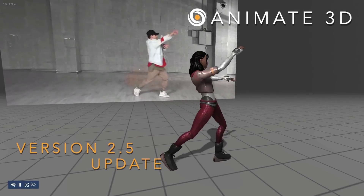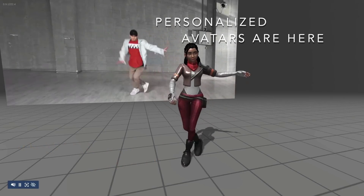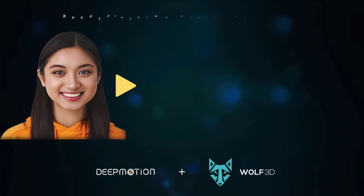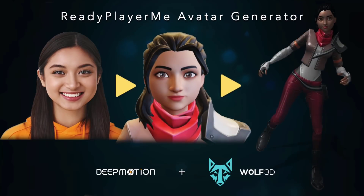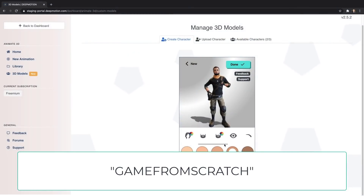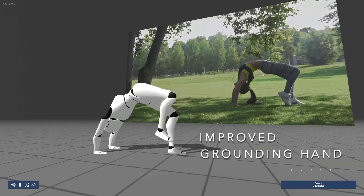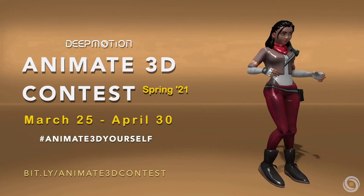Since I did that video in December, there have been a number of different updates. One of the biggest updates is the new avatar generator — you can actually create your own 3D characters, up to 200 customization objects that you apply your animations to. It is completely free to use up to 60 seconds, and you can get a lot of animations out of 60 seconds a month. Use my code GAMEFROMSCRATCH down below and you get double that when you sign up. Also, there is a contest running through April 30th where you can win thousands in cash and prizes just by creating animation — no purchase necessary. Check out the links down below.